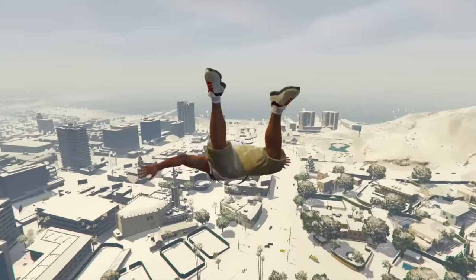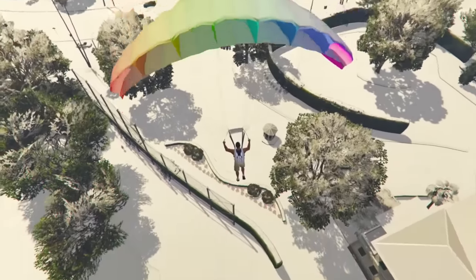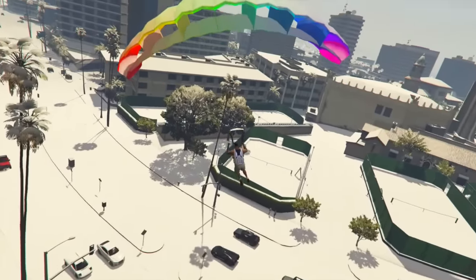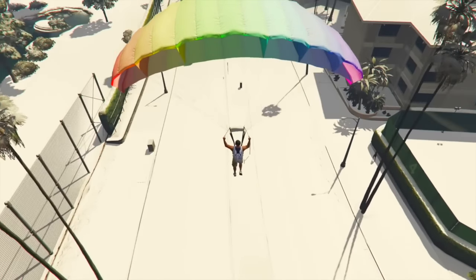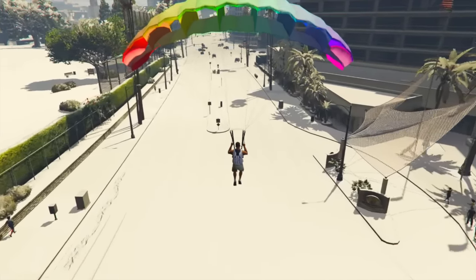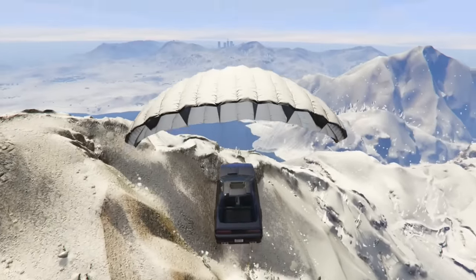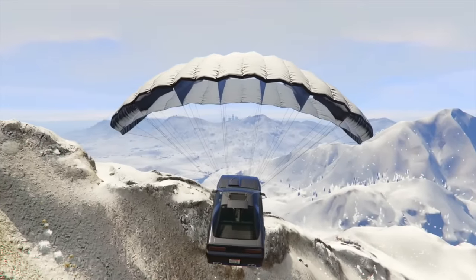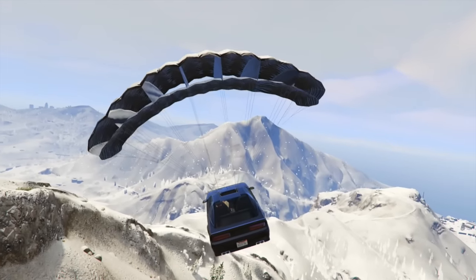Did you know that parachutes actually get a layer of snow on them? I didn't know this until one of my live streams where we were trying to do the Ruiner 2000 challenge from Mount Chiliad to the yacht down by the Los Santos airport. When I pulled my parachute, I noticed it had snow on it — that is an awesome level of detail from Rockstar. And that happens with all the parachutes, not just the Ruiner 2000 ones. That is a really significant level of detail that I love about Rockstar.